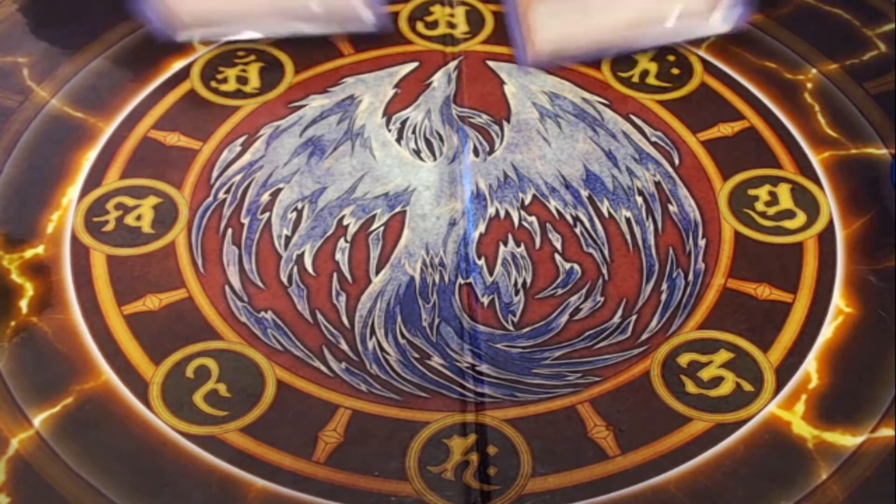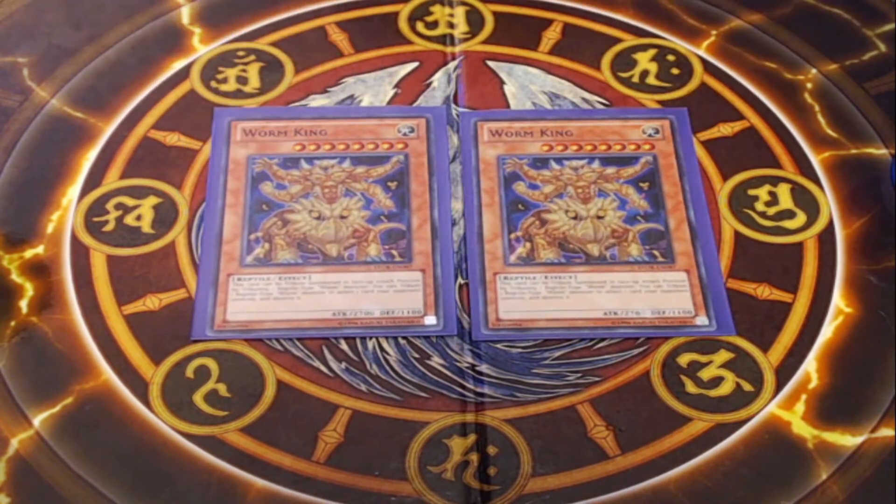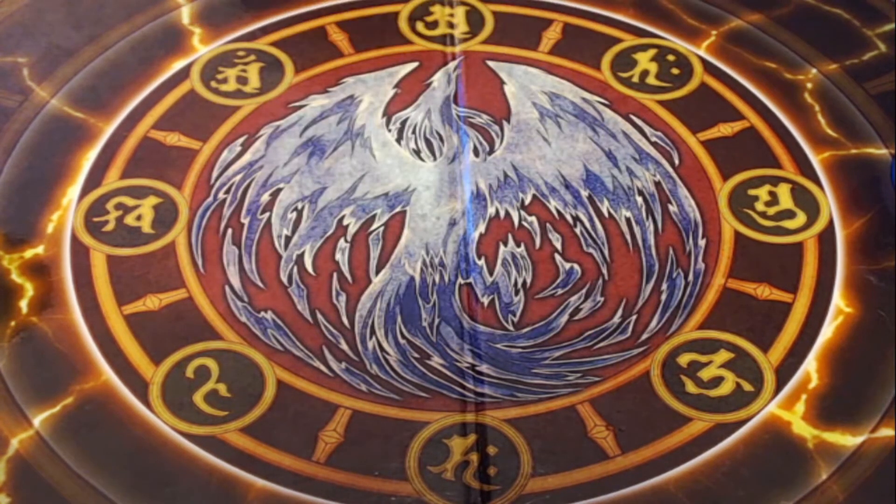It's definitely a fun, cheap deck to add to your casual deck arsenal. Pretty cool if you like wacky monsters, reptiles, and flip effects. Starting off with our monster lineup, I am playing two copies of Worm King. Worm King is one of the two big worm boss monsters in the deck. It's got 2,700 attack. You can tribute summon it in face-up attack position by tributing one reptile worm-type monster, so it's pretty easy to get out.